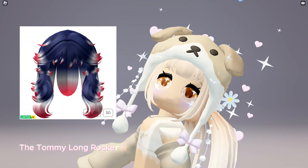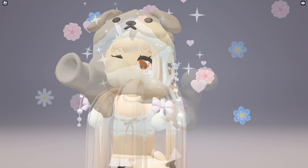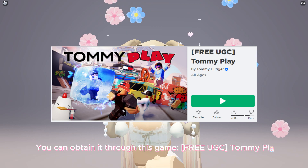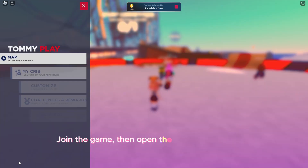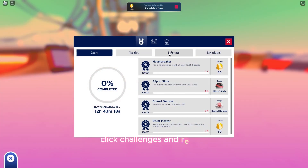The Tommy Long Rocker Hair is still available to obtain completely free. You can obtain it through the game 'Free UGC Tommy Play.' I will put the game link in the description below. Join the game, then open the list on the bottom left, click challenges and rewards, then click the icon.